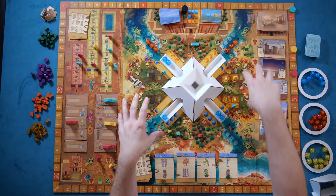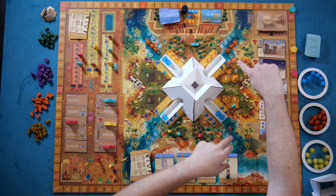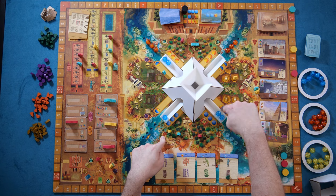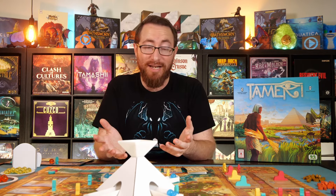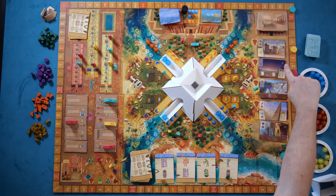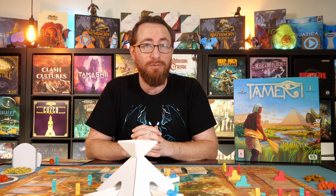The board definitely needs to be a bit clearer. There are different fields for different resources that can be very hard to spot at first glance, and there are spots for farmers, three-plus player spots, and four-player spots that are very hard to see. While the board looks visually nice, it could be improved for readability. Similarly on the cards, you can very often barely see the icons in the top corners. But again, this is a prototype, so hopefully those things will be improved.